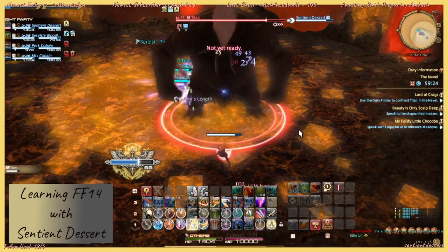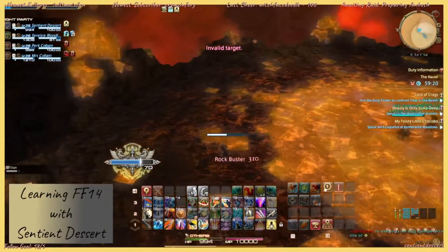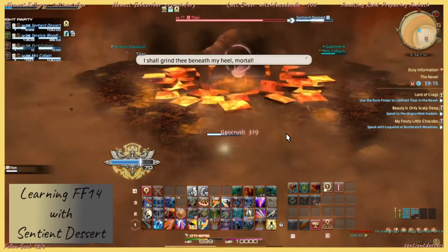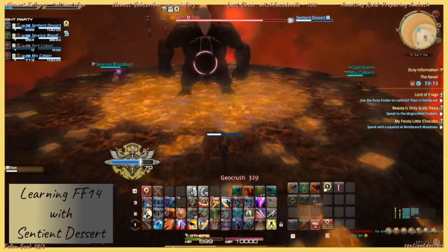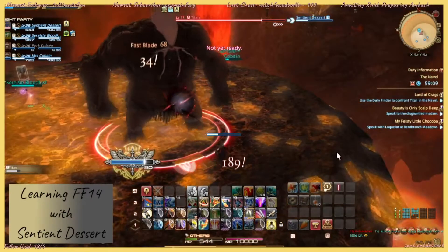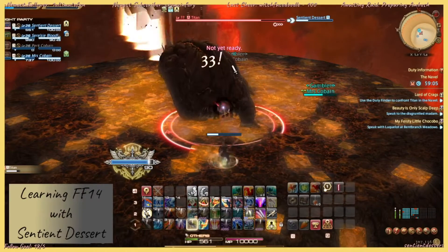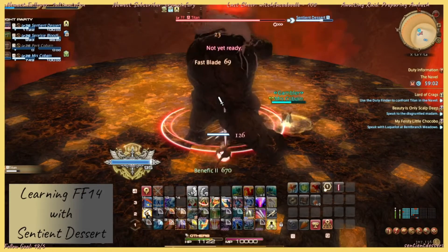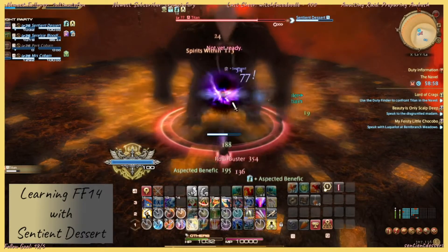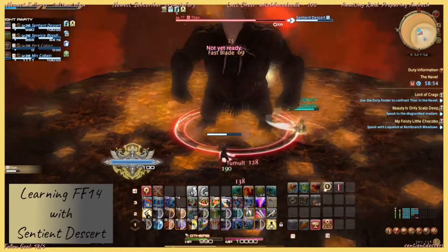I'm sure some of you watching the video are like, "Hey, you forgot to put..." He's going to jump up — you want to run to the edge. You don't want to be standing in the red. If you accidentally overshoot the red on the first one, that is acceptable because there's a little edge. He's going to turn and try to punch somebody off. As soon as you see the thing appear, move. If you do not, you will get knocked off the edge. You can fall off the edge and you will die.